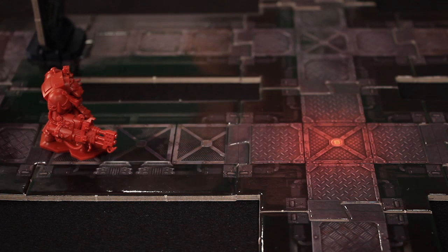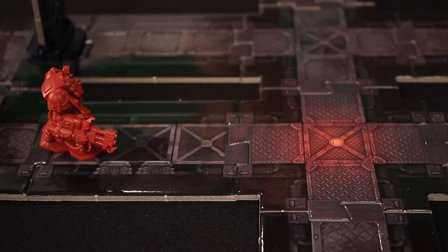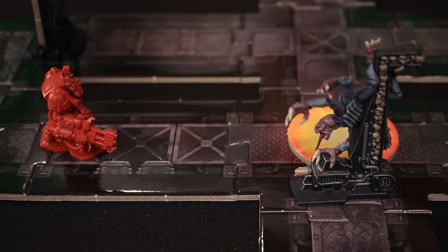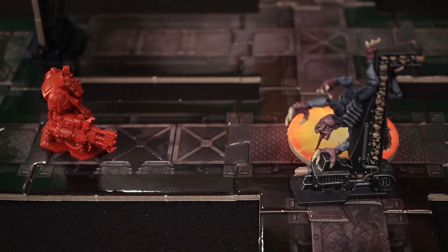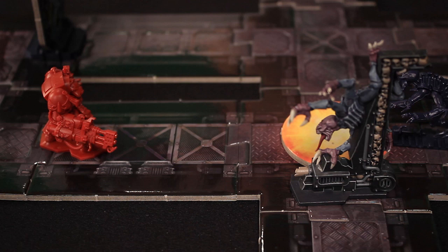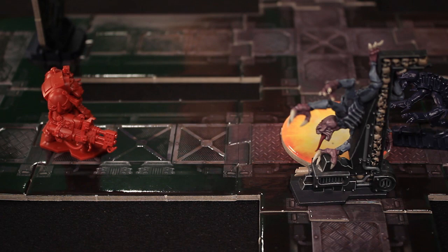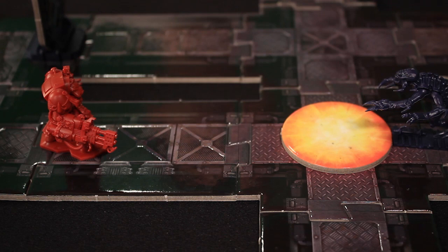It doesn't matter which square we target — the entire tile is going to become engulfed in flames, and we represent that by placing one of these tokens down. Once the weapon is fired into a section, every single model in that section would roll a single die, and on rolls of two or higher those models are destroyed. This flamer token stays in the room or corridor for the remainder of the turn, blocking line of sight and movement through that section. If a survivor in the area wants to move, every time it moves into a square affected by the flamer token it's going to have to roll a die again — on a roll of two or higher, it's going to die. So being in the flames is not good, but if you're lucky enough to survive, you don't want to move.